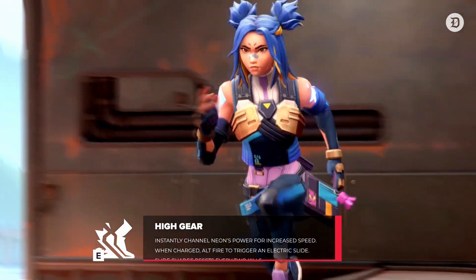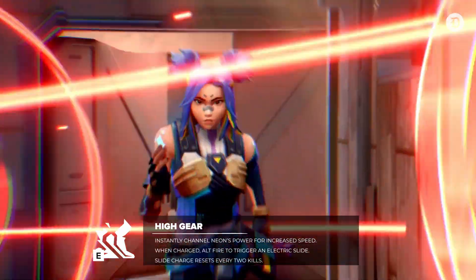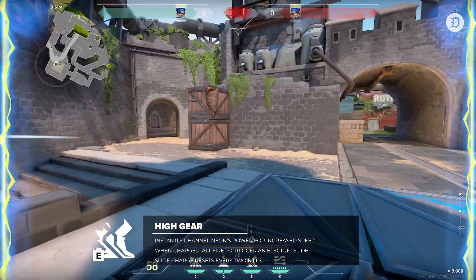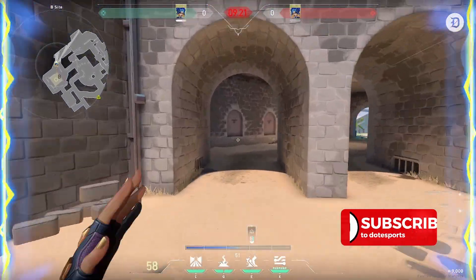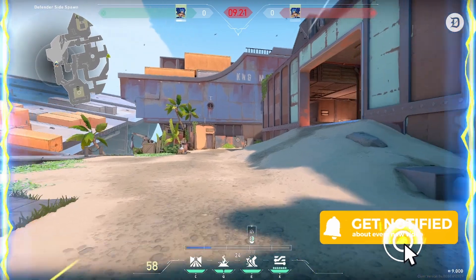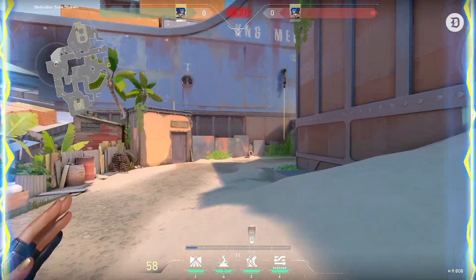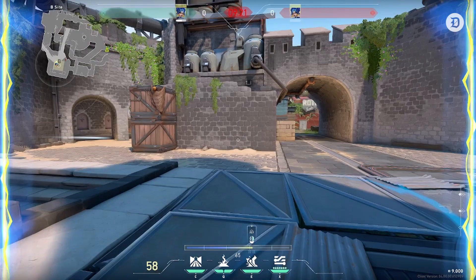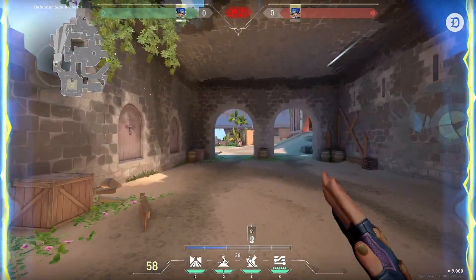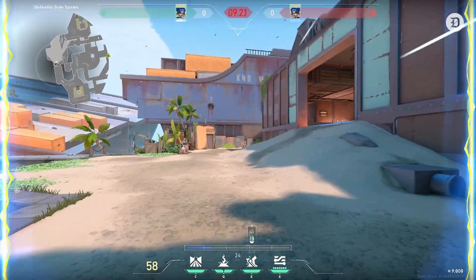First off, her E, High Gear. This is her sprint, her gap closer, her slide. Neon fires electricity into her legs to supercharge her muscles, allowing her to cover distances that would take a lesser agent a few seconds in less than one. On activation, the ability instantly grants you an increase in movement speed. While sprinting, other players will be able to hear its distinct noise, which has the same sound radius as normal footsteps in game.